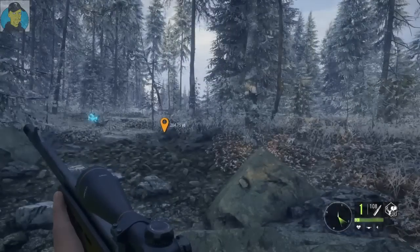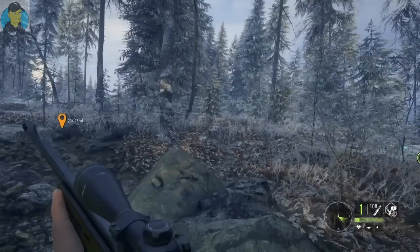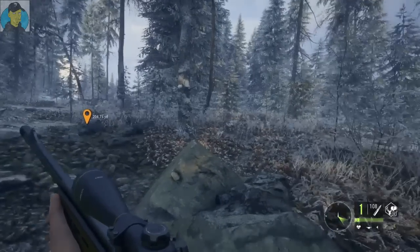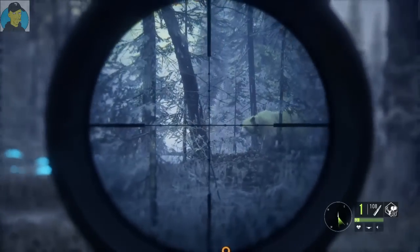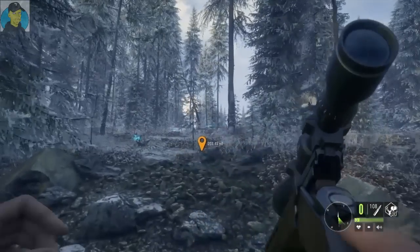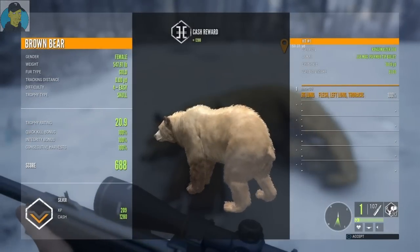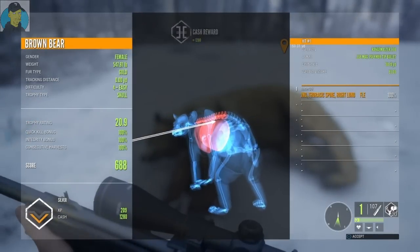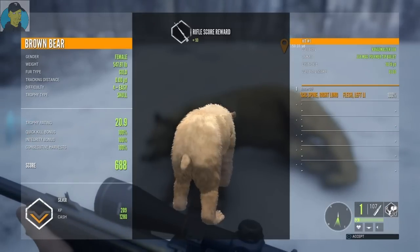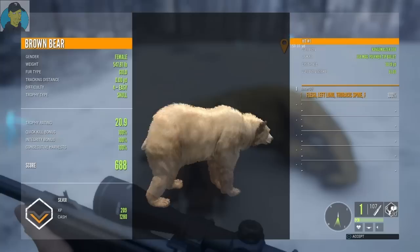I'm hoping he's gonna come up through here. Yep, I hear you — come on out. Maybe we get a shot off this guy. Alright, let's take it — there we go, we dropped him. It is a silver female, 547-pounder, trophy rating 20.9. We got it in the left lung, right lung, and the spine at 338 with Devastating, as usual on a brown bear. And it is a gold fur — kind of cool looking.